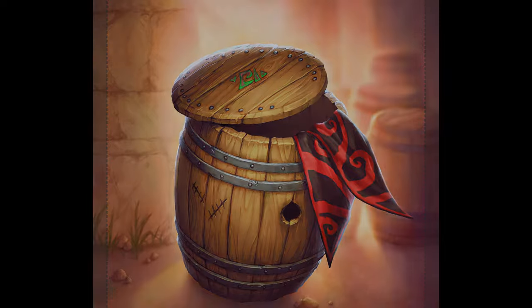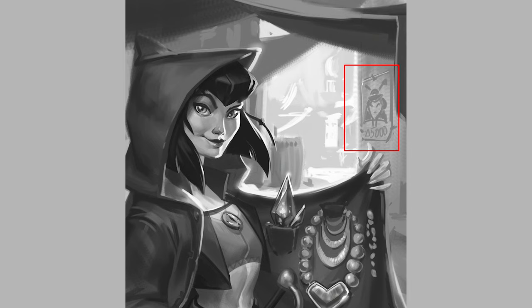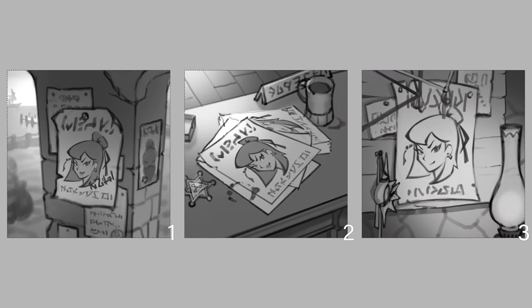This illustration is a wanted poster — we started from sketches. Here we have three different locations where this poster is: one is on the street, option two is on the table of maybe some kind of a policeman, and option three is on the desk where, for example, a detective could point lines.